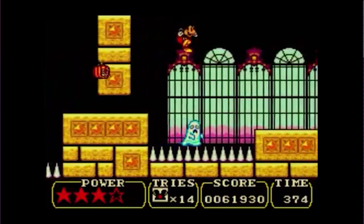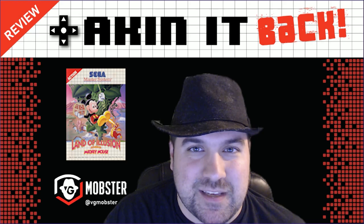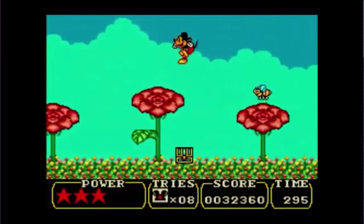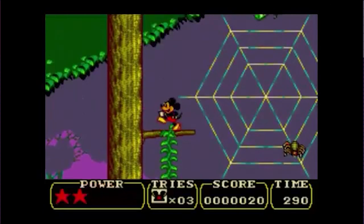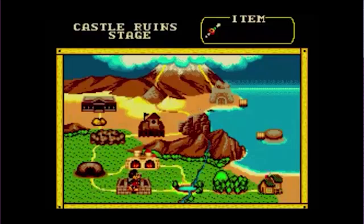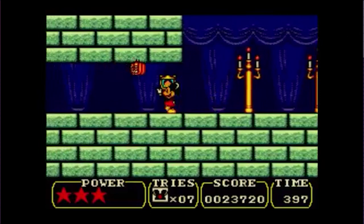Now let's go into the graphics, which is one of the best things about this game. It is bright, colorful, and the environments are varied — you've got pyramid levels, castles, cliffs, spider webs, jungle, and forest. There's a lot of variety in the levels which keeps it engaging and interesting. In terms of the graphics department, I think it's actually a step up from Castle of Illusion. I really like the art style, and all the animation is really smooth — no skipped frames, everything is solid.